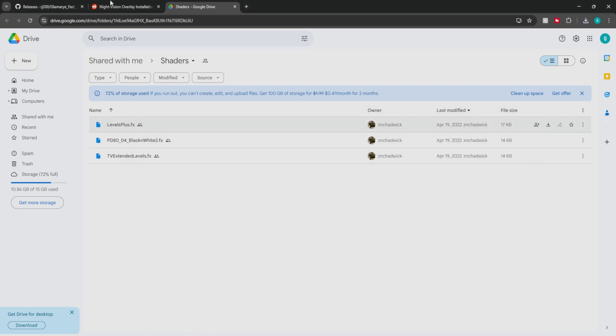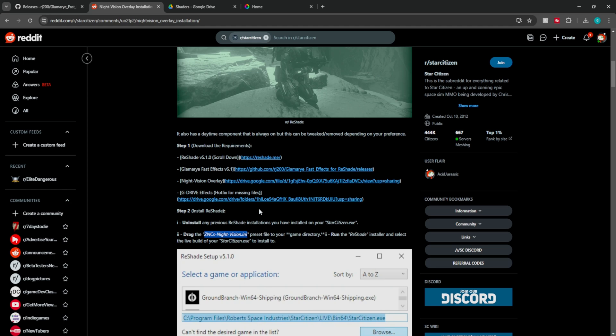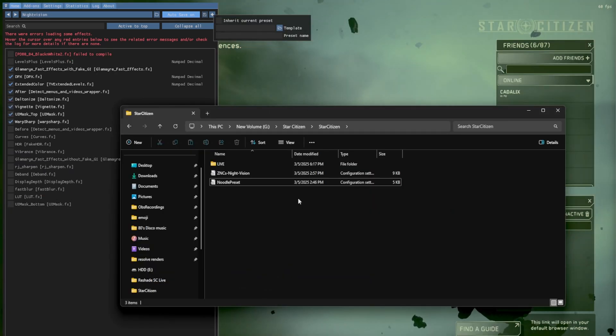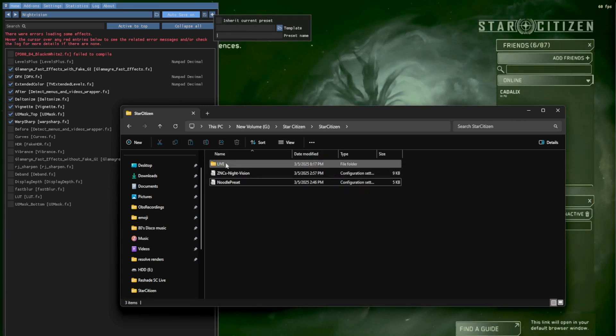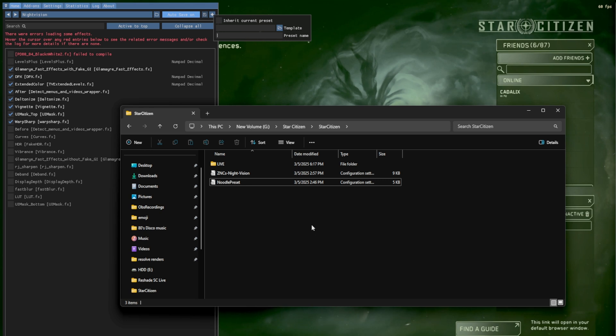Now we have the night vision shaders. The only thing we're missing is the ZNC Night Vision INI — one very important thing you need to make sure you download and don't skip. Go back and download the night vision overlay, or else you won't actually have the ZNC Night Vision INI. It looks like we had two that failed to compile. Before we get too far, I recommend having the INI file saved somewhere inside your Star Citizen folder so it's safe. If the files accidentally get deleted, you can always come back to the video to re-download them. If you have the PTU or hotfix, the INI would just be right next to those folders — easy to grab and re-upload.